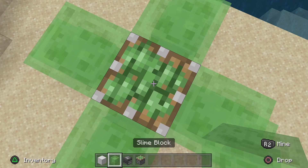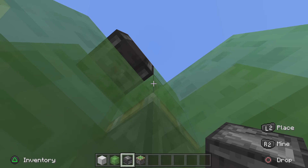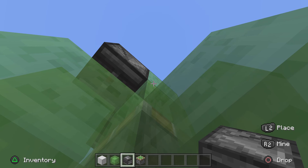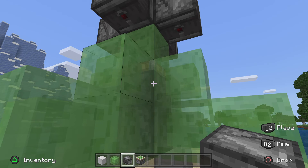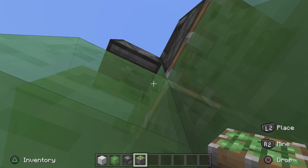You have to do it at this angle, and then place the sticky piston — done there. Then you have to get the edge to make it like this angle in particular, and if you just keep doing this, then you need the sticky piston, place it on this angle — like boom, boom, and boom.